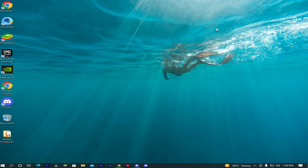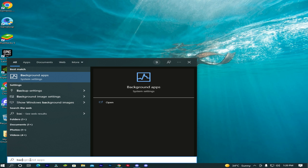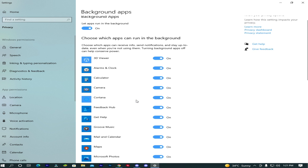Let's move on to step number 2. Again, go to the search bar and type background apps. Click on background apps, then turn off all these programs. This will help to boost your FPS a lot.